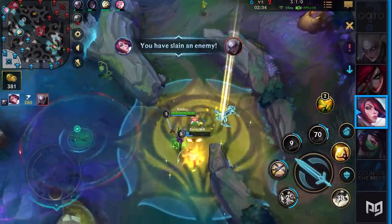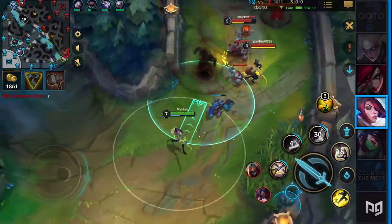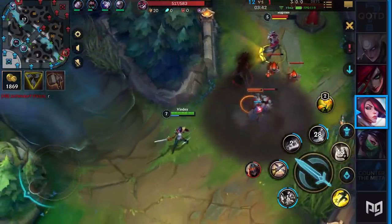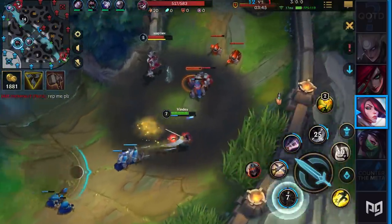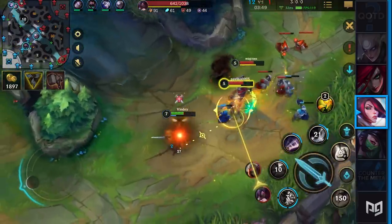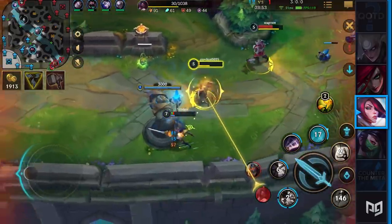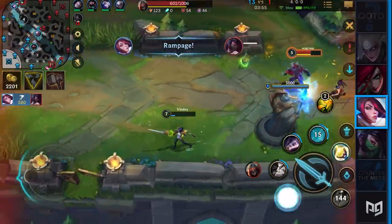For those that didn't know, Fiora periodically spawns vitals around enemy champions that are in range. If you strike such a vital, you're granted healing, bonus movement speed, and you deal some extra true damage to the target. After you've procced a vital, another one will spawn somewhere around the enemy. There are four potential spawns that you can categorize by cardinal directions, so don't forget about that.